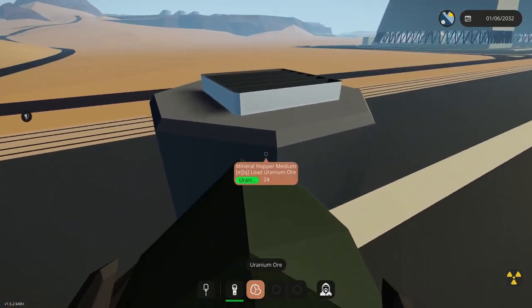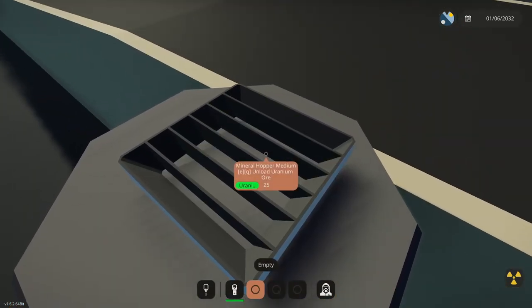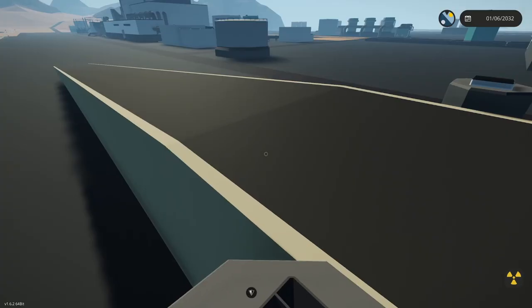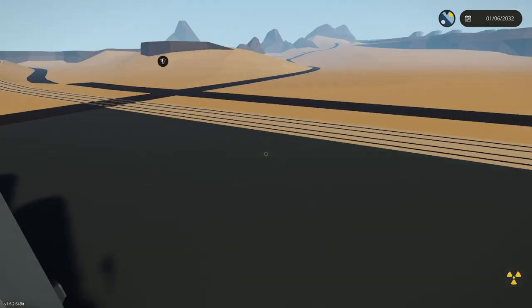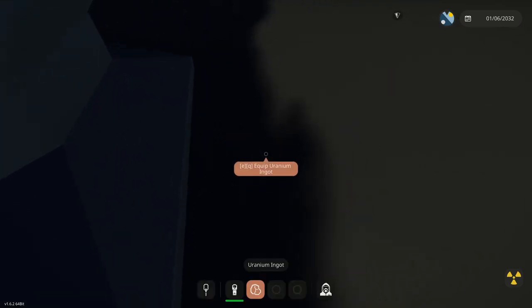This hopper here — I have 24, and this will be 25. That will finish up the amount I need to process. With 25 in there, you'll notice the mineral hopper is empty now. After a short processing time, if we jump down here, you'll see the funnel. And here we have a uranium ingot.